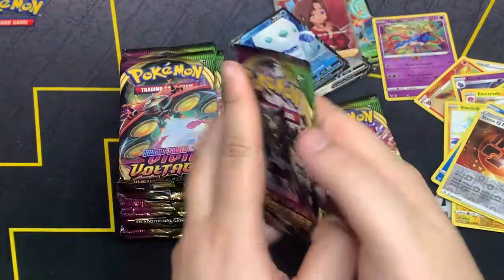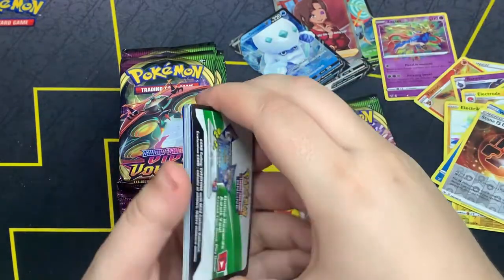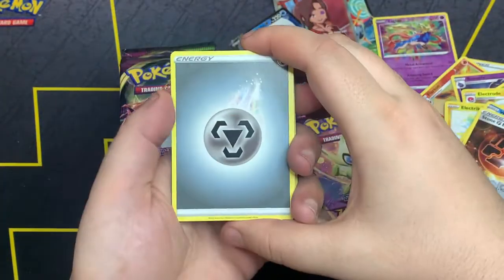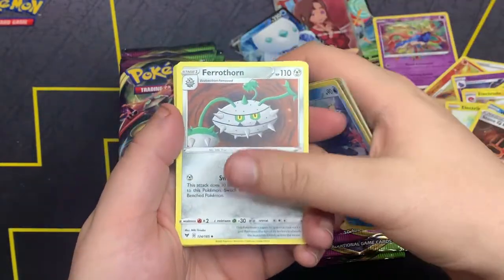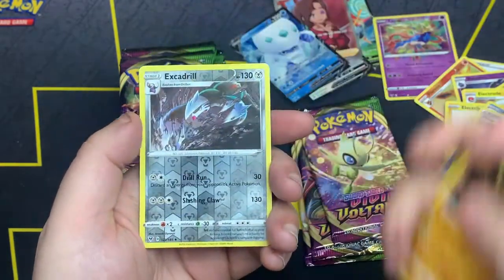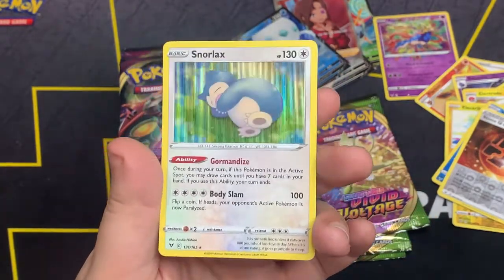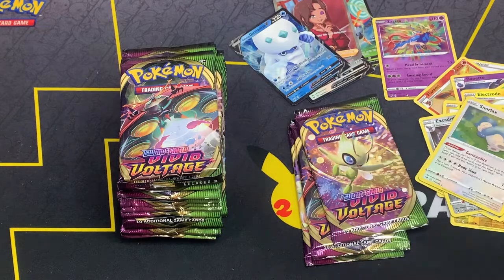Here is the code card. One, two, three, four. We got only four for the right — or maybe it's increasing. Munchlax, Mudsdale, Duotwo, Ferrothorn, Blipbug, Skiddo, Ferroseed, Dedenne, Drobber. Excadrill as the reverse — that's a sick reverse. And a holo Snorlax — this card is actually really good for its ability.